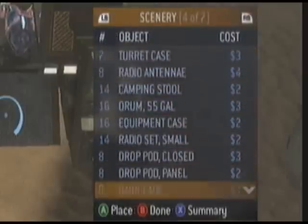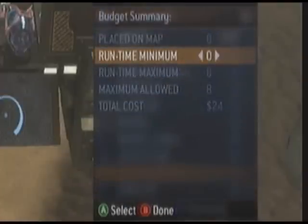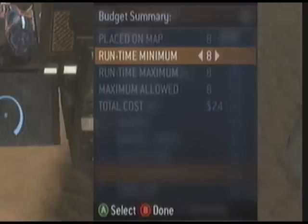Go back, go all the way down to the plasma battery, press X, do the same thing. The default is zero — turn it to eight, so that the runtime maximum and the runtime minimum are the same.